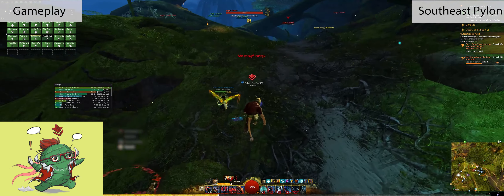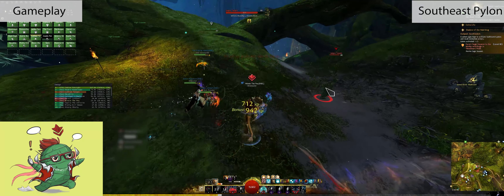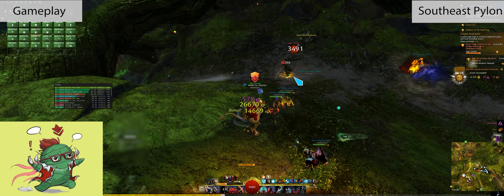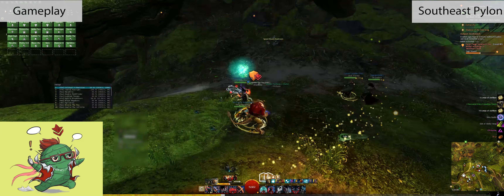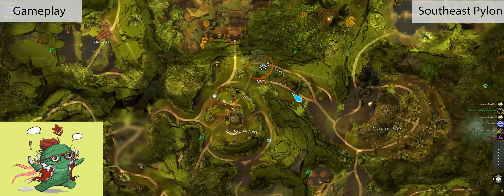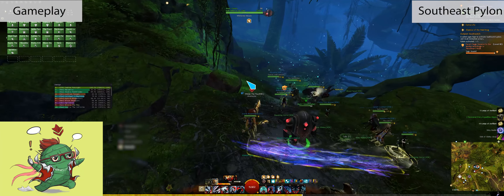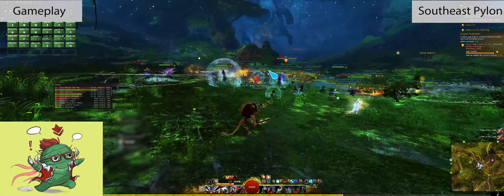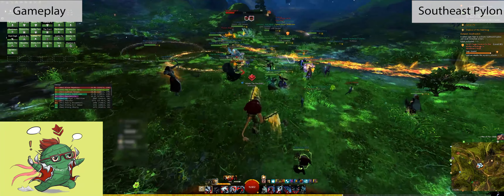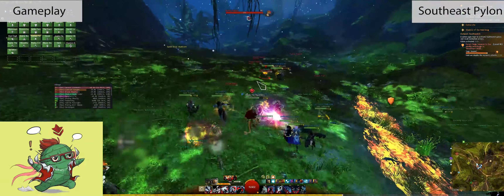Now that we've finished this pylon, keep track of the Blighted Sapling events that will spawn — make sure that champion spawning one minute after will fail. Now's the time to move on to the Southeast Pylon event chain. As we were traveling, we made it to the perfect cooldown timing for the next Veteran Vine Tooth, so it just respawned and we had the group poke it for an extra event. I'm also checking the map to confirm that the champion we want to fail has spawned and is moving. Meanwhile, this escort event can basically progress by itself — you're just defending the NPC from pocket raptors and fire — you could honestly be AFK here.